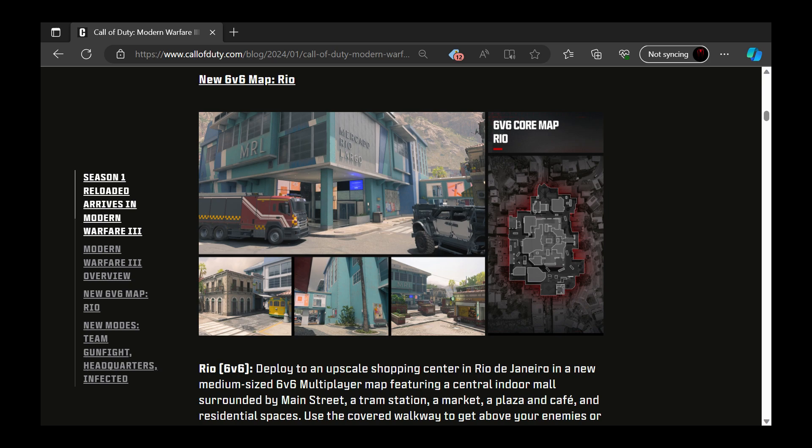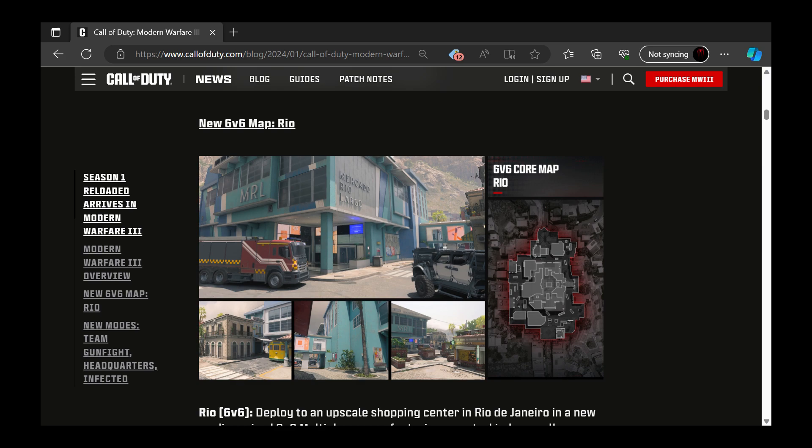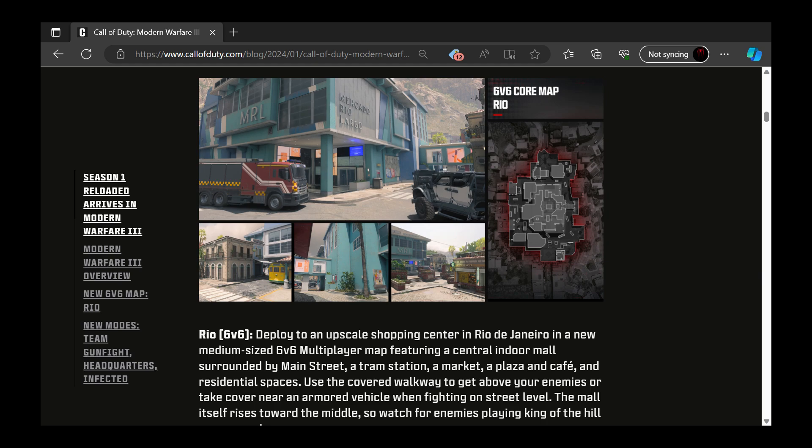Here's the brand new map — the new 6v6 map Rio. Deployed to an upscale shopping center in Rio de Janeiro, it's a new medium-sized 6v6 multiplayer map featuring a central indoor mall surrounded by a main street, a tram station, a market plaza, and a cafe. It looks pretty good — it's a pretty big map.